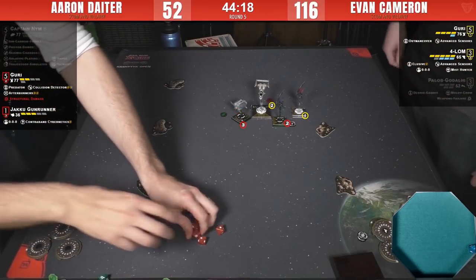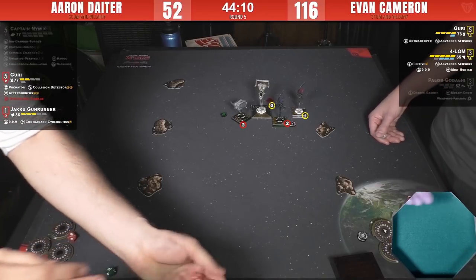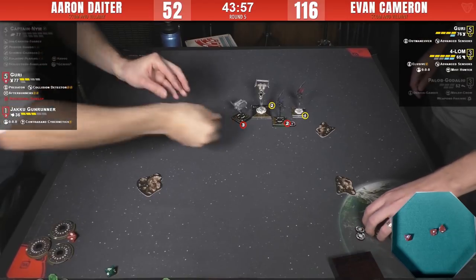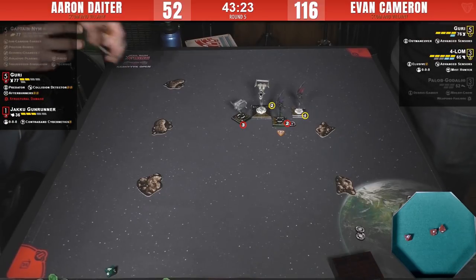So Nim traded for Pallob. Nim also did half damage on Guri, plus the structural damage. The Gunrunner is still alive but there's not much it can do against Guri and Forlom. Mars Mike Beard asks about the bendy tractor beam. The way Tractor Beam works is the target ship does a barrel roll, but against a Star Viper it must be a curved barrel roll — because whenever a Star Viper barrel rolls it's always curved. So if the Gun Runner could K-turn in and get range 1, you could curve Guri onto a rock.